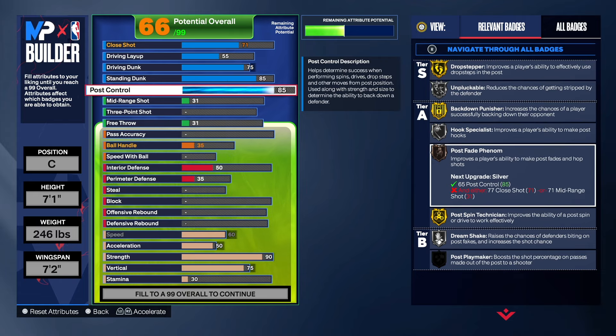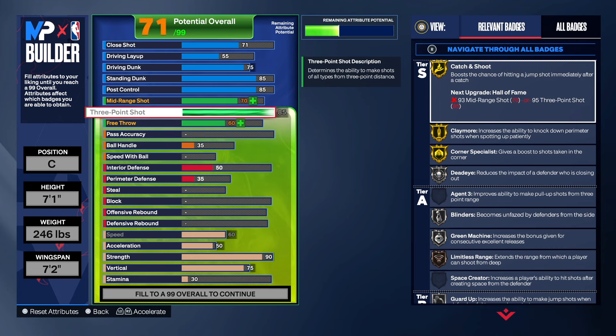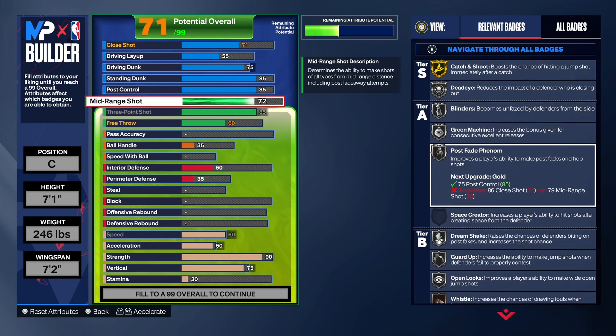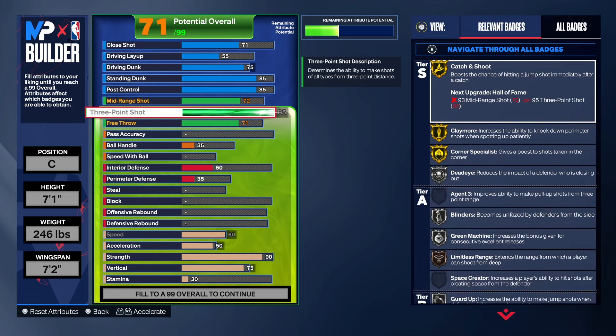We also get post phase phenom, so we can do some post moves if we want to. This build does have a lot of three-point shooting — we have that at 85. We want to focus on that because Porzingis can shoot threes really well for being that tall. Free throw we're going to take to a 71. The 85 three-point gives us catch and shoot on gold, claymore, corner specialist — all three of those badges are on gold, which is really good. We got silver dead-eye, silver blinders, silver green machine, and bronze limitless range. So this build will be able to shoot from deep — that's the fun part about this build.